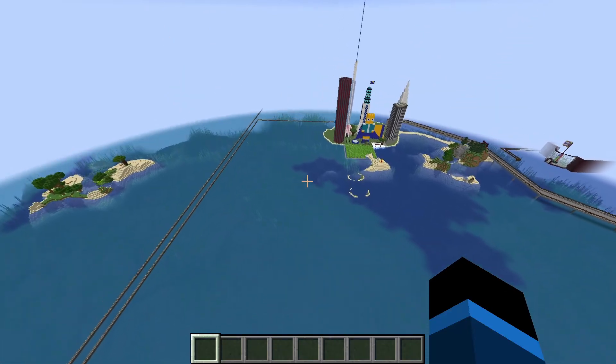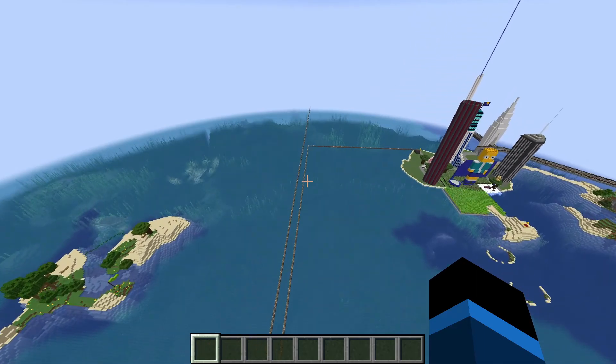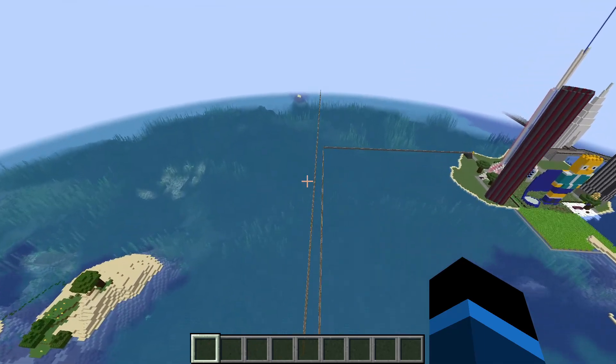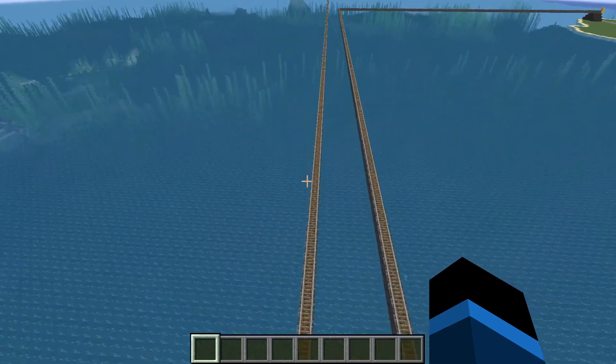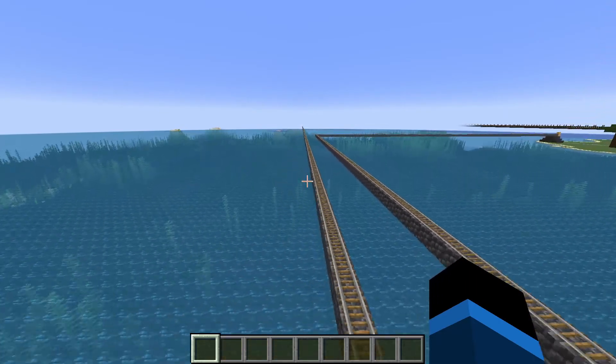My swamp biome is just right over here. We're going to check it out, see what this update really added to the swamp biome, and hopefully there's some cool stuff. I got this railroad track — it goes there, but it's not a power rail, so it's kind of pointless.